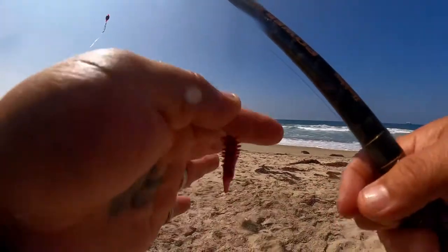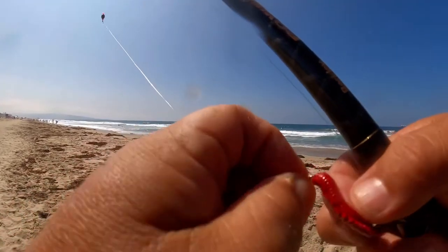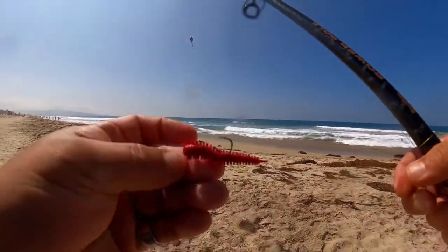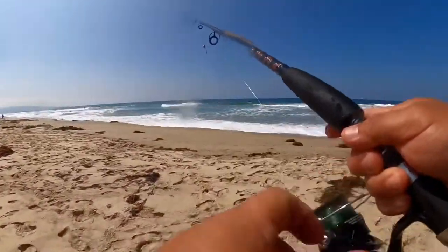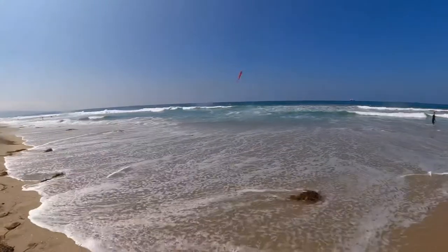One way I do it is try to stick the worm all the way to the top, with the tail kind of hanging out and the little spear exposed. Go catch another croaker — maybe a Corvina or something. Corvina actually likes sand crabs more than anything.